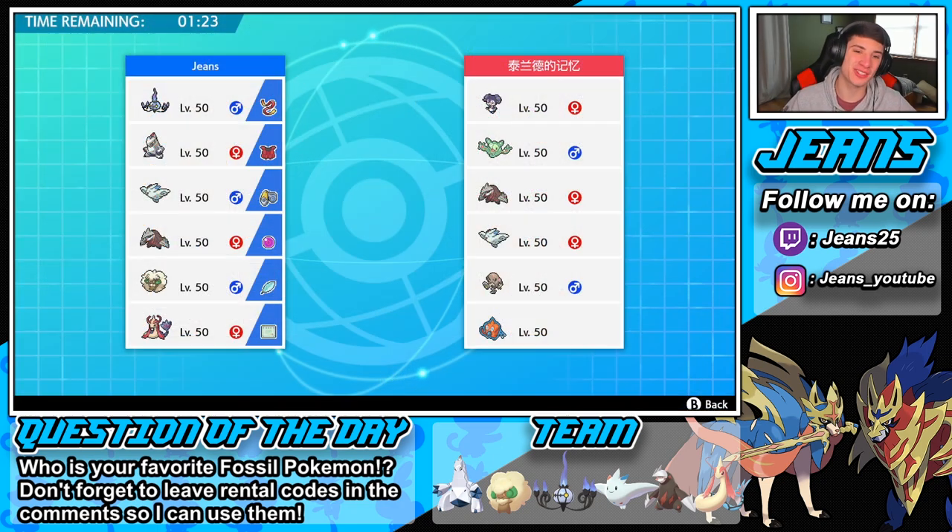What lost me that match was the Dry Skin on Toxicroak. If we had just put the Max Geyser on the Milotic, that would have been big damage and Excadrill could have taken him out next turn. But it's all good. Hopping into battle number 2 — this guy's got Hitmonlee! Look at him, he looks dope. He's probably running a Trick Room squad, probably with Reuniclus and Indeedee.